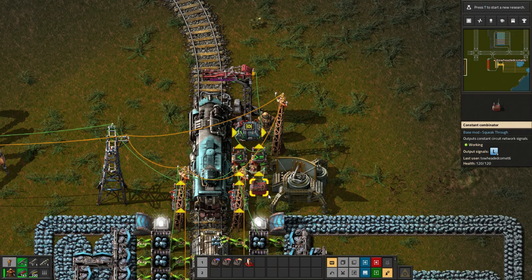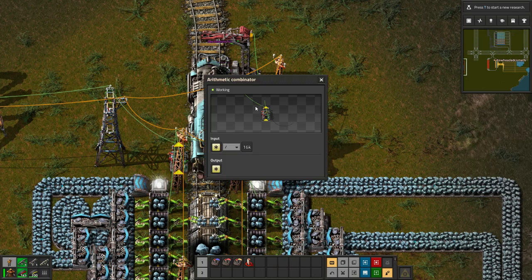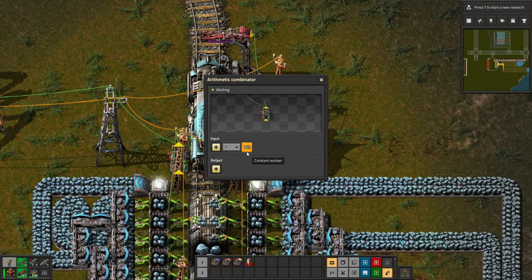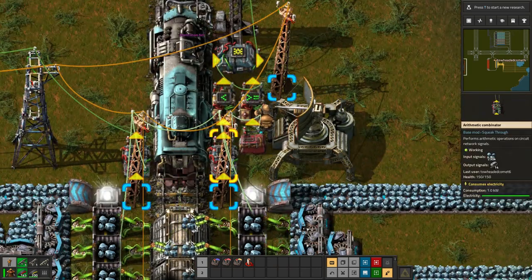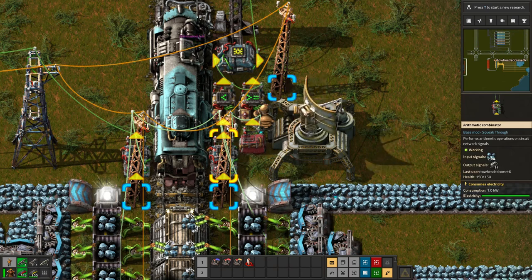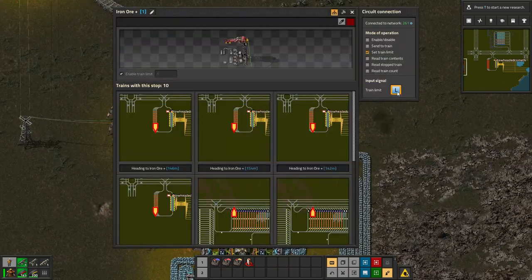There's a little bit of extra logic that goes into each provider station, but it's not too complicated. I still have this combinator over here that takes the contents of all the chests, divides it by the capacity of the train, and outputs it onto the global network. I'm going to use this as the input to a dashboard so I can easily see if I'm understaffed or need to eliminate a bottleneck. This combinator on the right does the same thing but its output is a cargo wagon, and that goes into these two combinators which dynamically change the train limit.